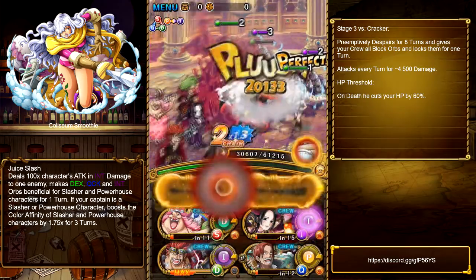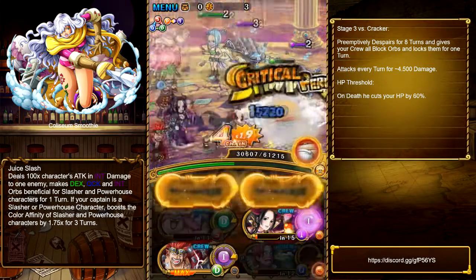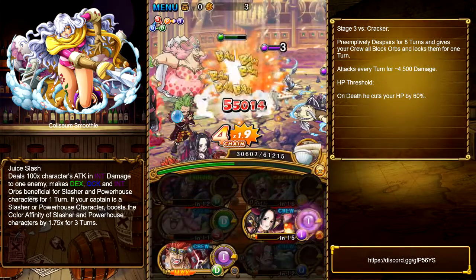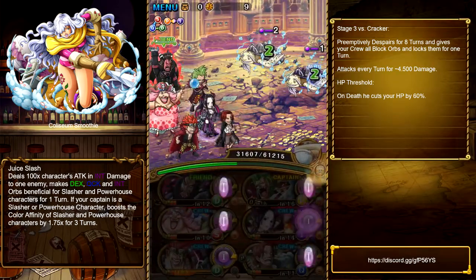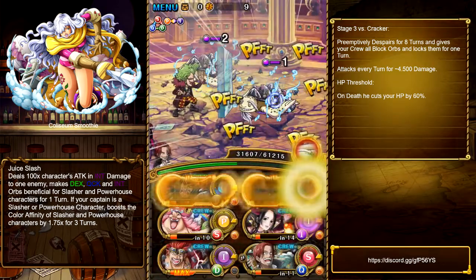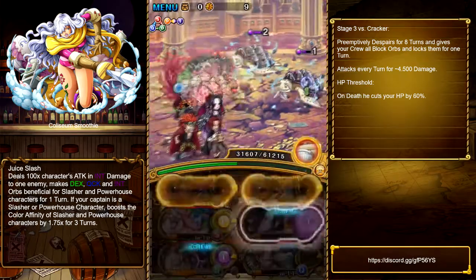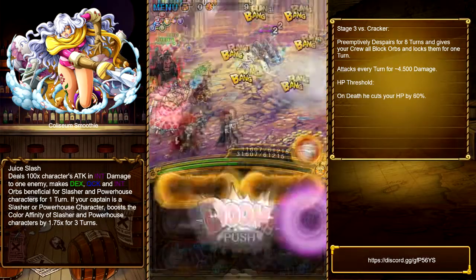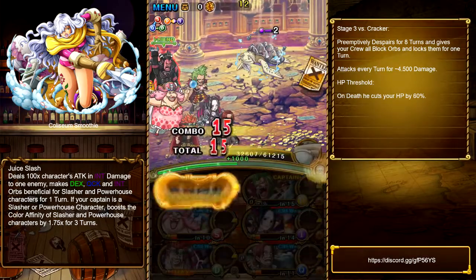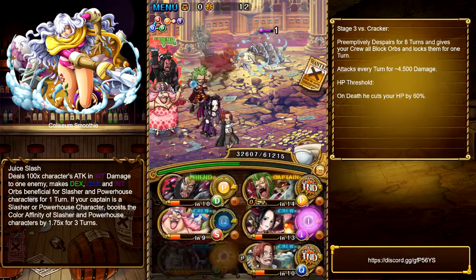Welcome back to another One Piece Treasure Cruise video guide, this time for the Chaos Colosseum Smoothie. I made a P2P team consisting of Raid Bartow, TM Oa, Colosseum Kid V2, Shawshank's, and TM Big Mom. And for the friend captain I took a Magellan.